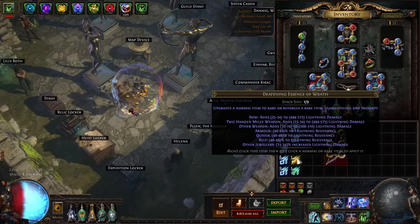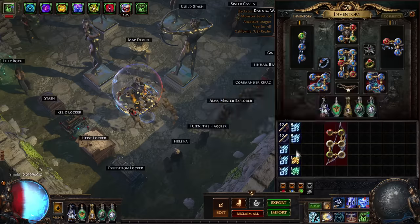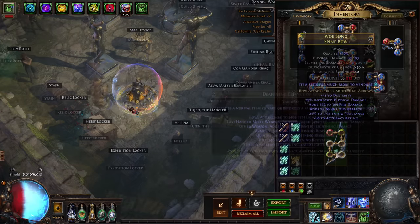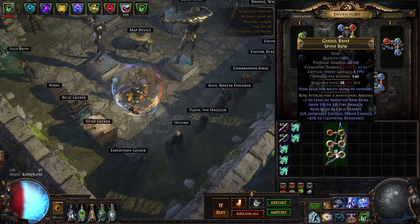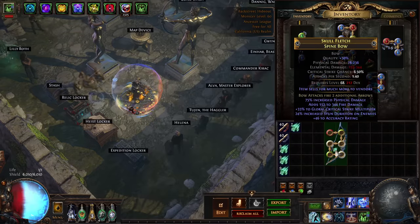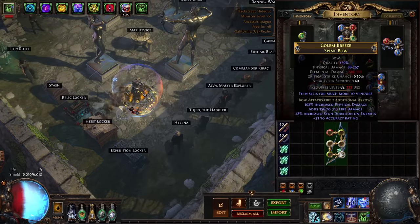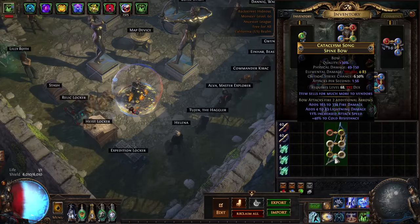Now you can use Deafening Essences of Hatred, Wrath, or Anger. We're rolling for Fire, Cold, or Lightning. Each Essence guarantees that element hits, so we're rolling for Tier 1 of one of the others. This can be expensive because Essences are not cheap. Keep going until you get a Tier 1 — do not settle for Tier 2 at this stage.